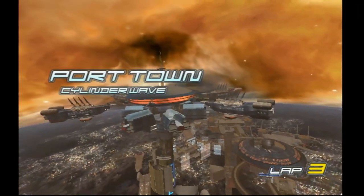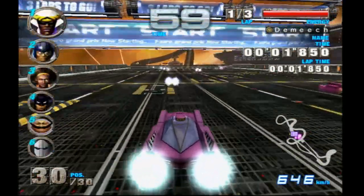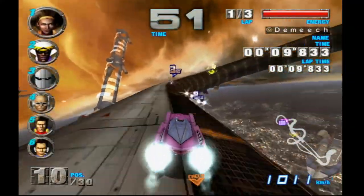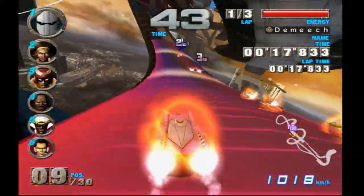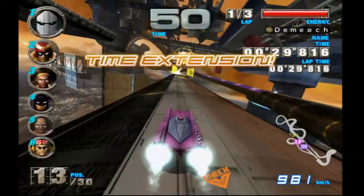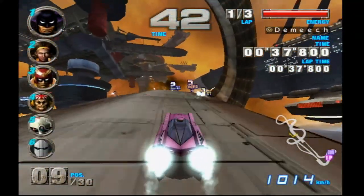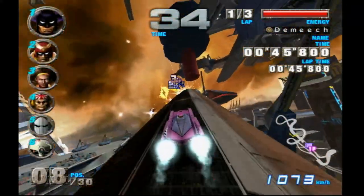In terms of content, F-Zero AX has six race tracks along with a time trials mode. Considering this is an arcade game, having a story mode wouldn't be necessary or even expected. I would say if the game had like ten tracks it'd be better in terms of content, but this is an arcade game and it's not going to be the same experience as a console game — it's more about the experience itself than the number of tracks. The fact that it has unlockables is still quite uncommon for arcade games, and it's kind of mind-blowing.